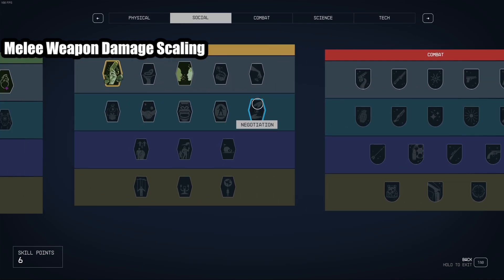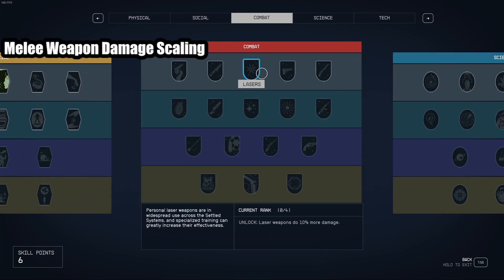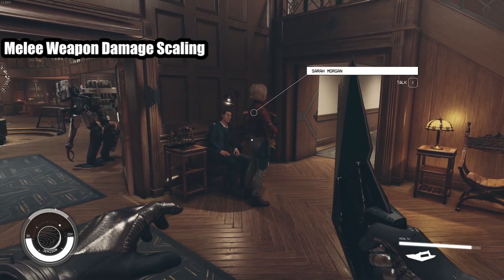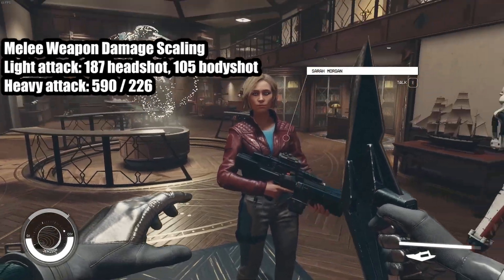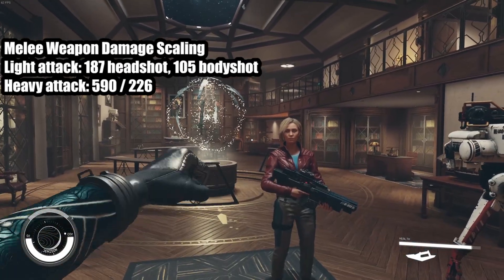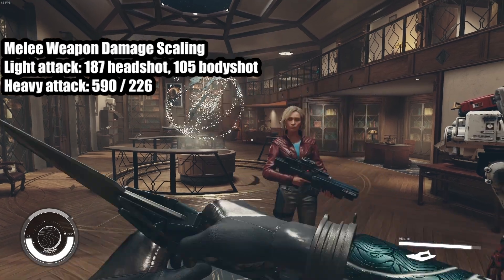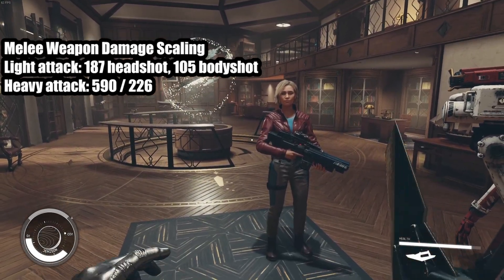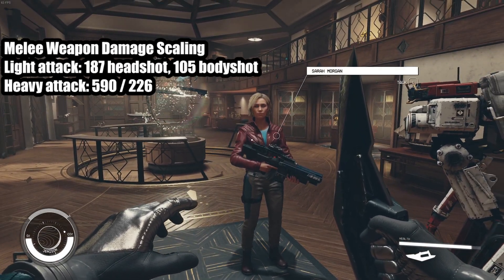So right now, this character has nothing in combat. They don't have dueling, they don't have melee, they don't have anything. I'm going to slowly level up all of these abilities and show you just how crazy the damage gets. Here is the damage with no specs at all. My light attack is just three little attacks. Headshots do deal more damage. There's also the heavy attack with the V key — it's a much slower and more powerful attack.